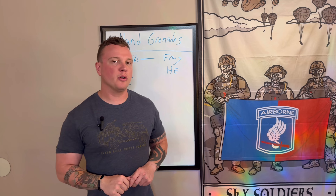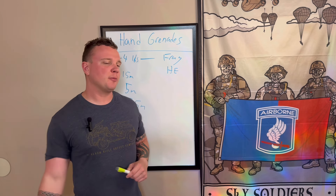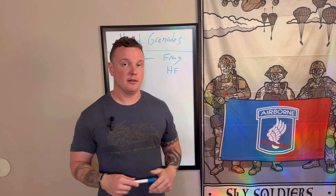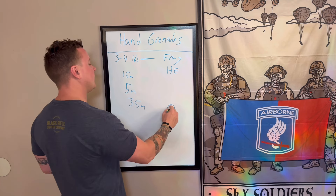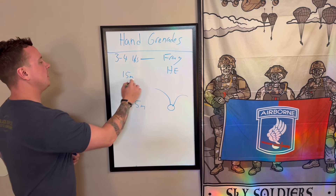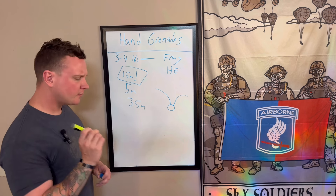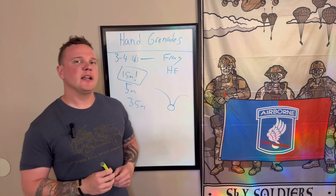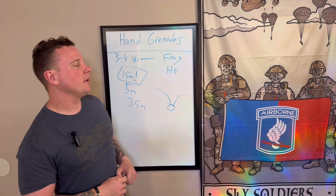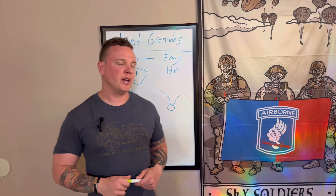15 meters is important. When you throw that spicy baseball around a corner, you need to understand if you're going to be in that 15-meter radius — because you're going to take a lot of frag. It explodes up and out. The maiming radius is 15 meters, but anything within five meters of a fragmentation grenade is going to be killed. You need to understand the effectiveness and the standoff as you're utilizing these grenades.